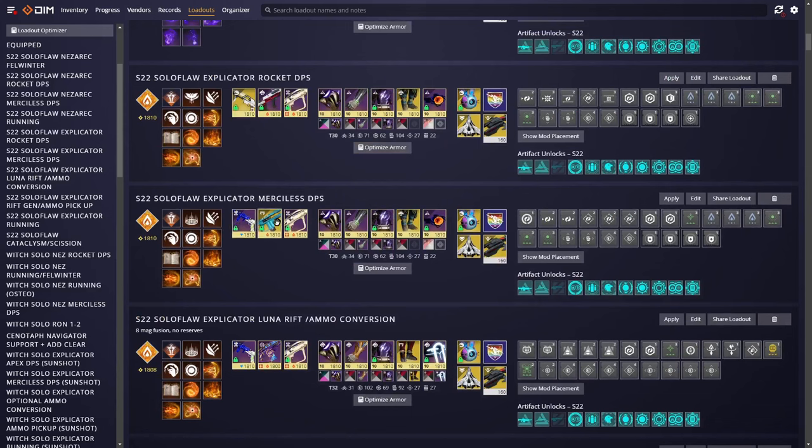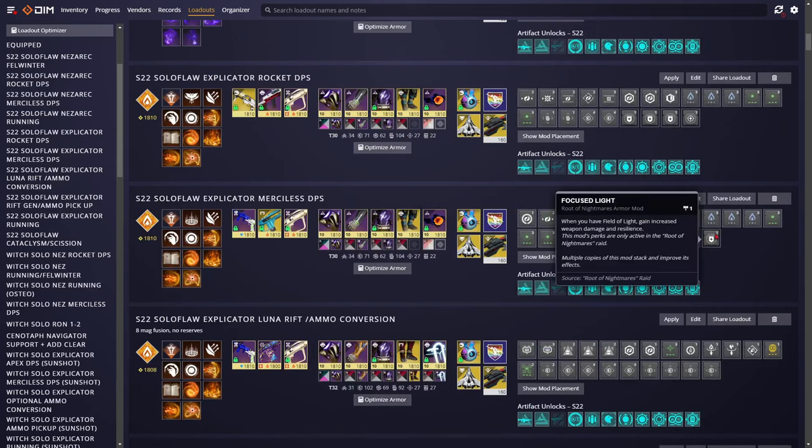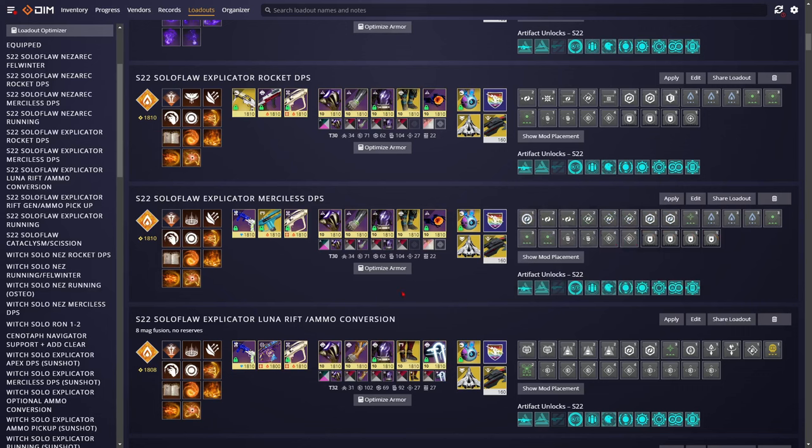For the actual DPS loadout, we've got Merciless and Rain of Fire for both damage loadouts. We're using 4x Focus Light to get that 16% bonus damage after picking up a light buff. Keep in mind — Focus Light triggers when you pick up the light buff, not while you have it — so you get 16% bonus damage for 20 seconds. This lasts even if you then pick up the dark buff. This enables a technique called 'stealing plates': if your damage order is dark-light-dark, you can start on the light plate, get your Focus Light buff, then move over to the dark plate to actually do damage while Explicator is jumping down from his platform.